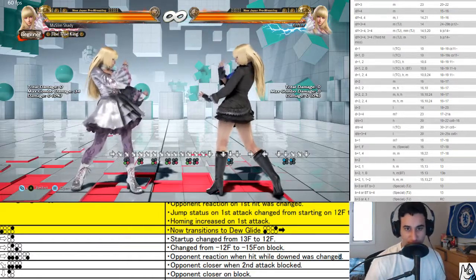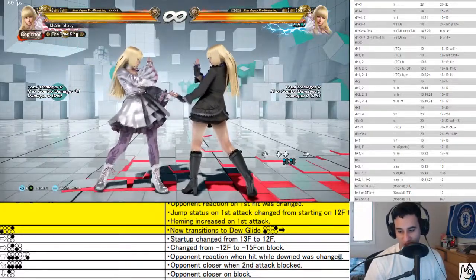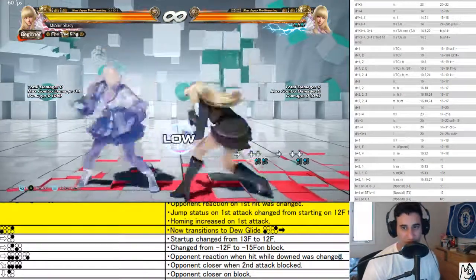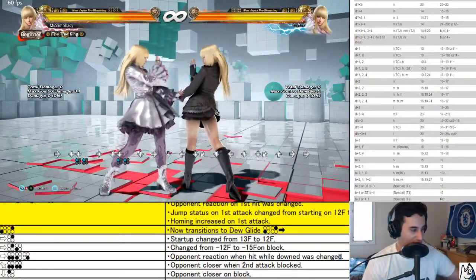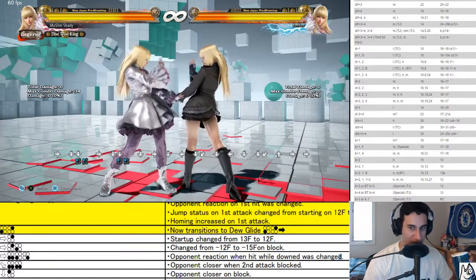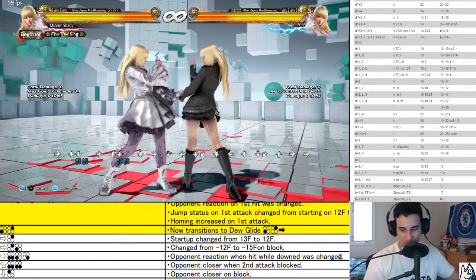Down 1 closer on block — universal change. A lot of lows got changed to be closer on block, making them easier to punish for characters with stubby wall-standing fours, like Jack, Gigas, both bears — the main offenders — and also Fang, who had a pretty bad wall-standing four too.